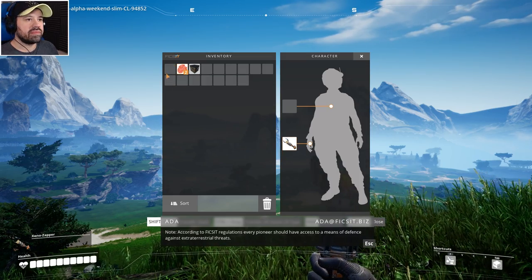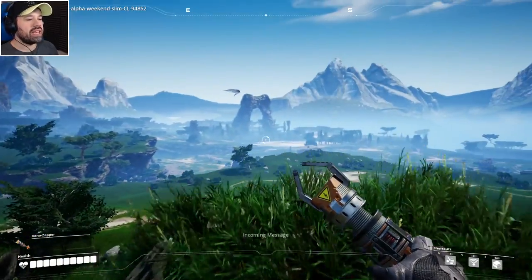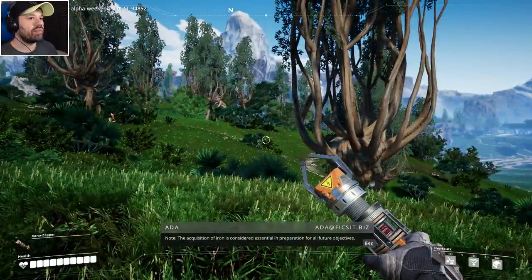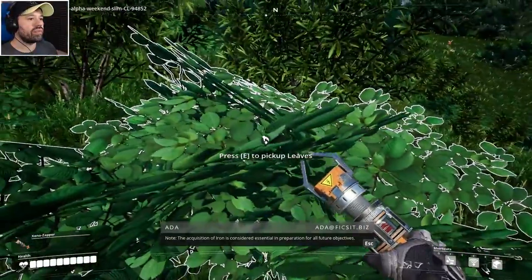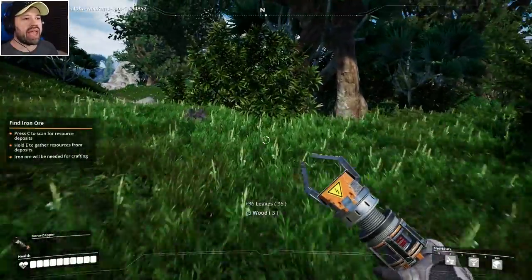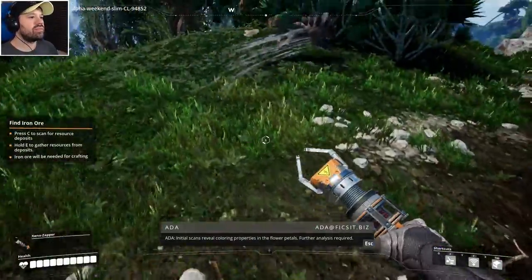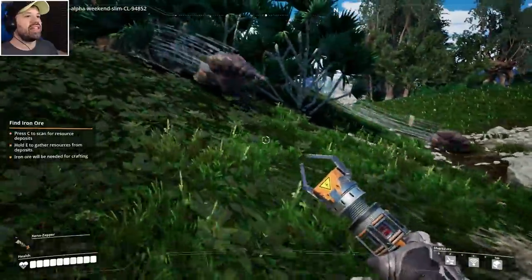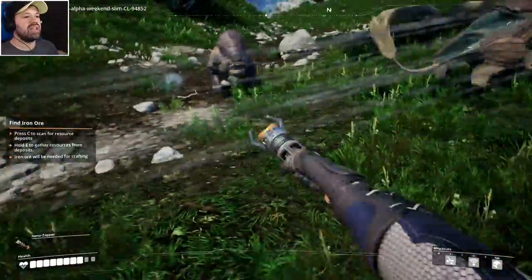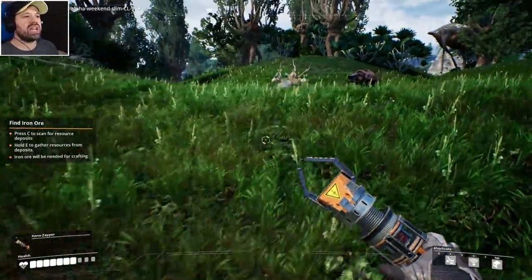According to Fix It regulations, every pioneer should have access to a means of defense against extraterrestrial threats. The game tells us to use the resource scanner to find iron, which is considered essential for all future objectives. Always pick up leaves and everything you can in the beginning. These creature things are a little annoying — they can hit you — but they only take two or three hits to go down. Having two of them is a bit more challenging, but we still have a lot of health.